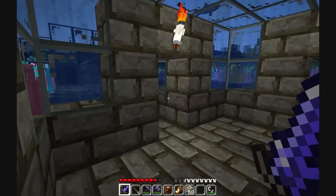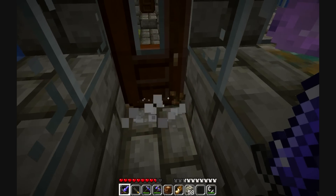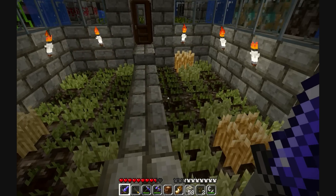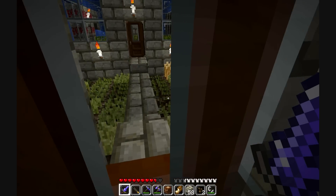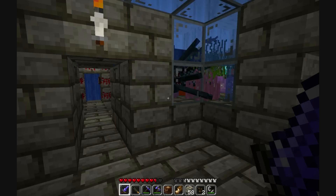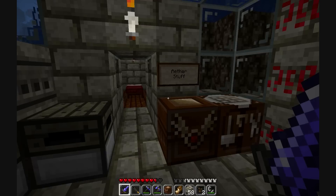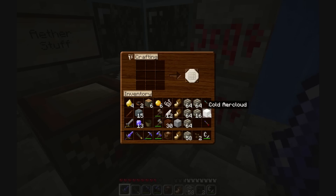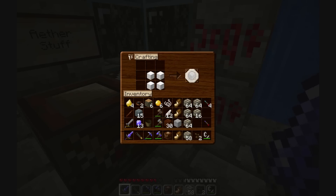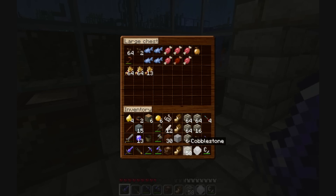It disturbs my... you little rat! You better not have your friends in here. Because I swear last time the doors were all closed — honestly, I'm not kidding, I swear the doors were closed. Right, let's make myself another parachute, because that absolutely saved my life. Why do I hear zombies? There must be a cave around here.